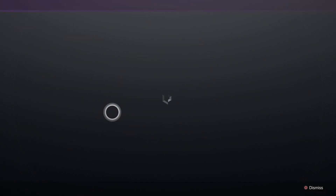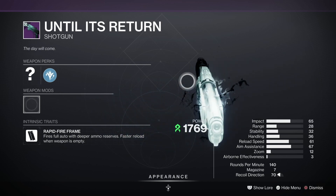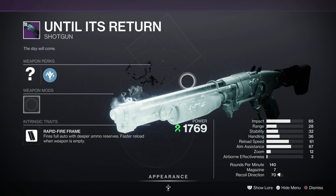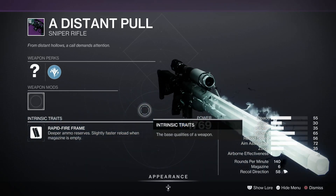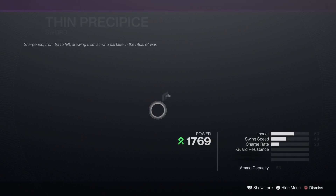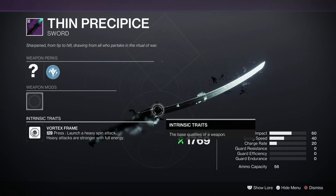I'm not sure if there's a shotgun — oh! Taken shotgun! And as you can see we aren't really seeing the weapon perks here but that's because we haven't exactly rolled into them yet. And then here's the sword.